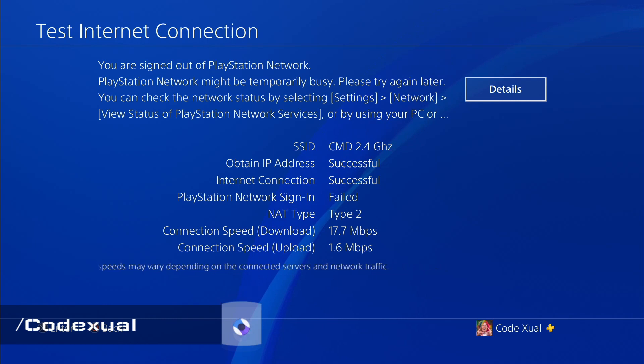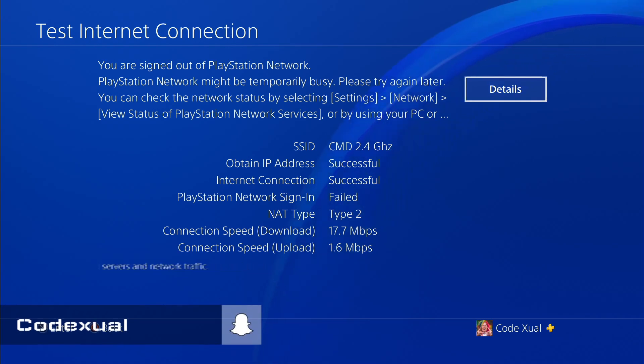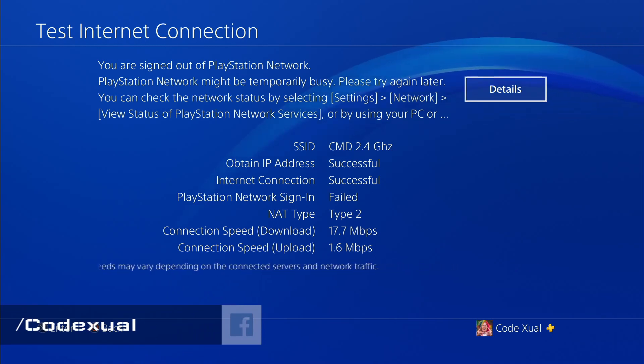The next thing I want to tell you about is the NAT type. NAT type 1 means you're connected to the internet. NAT type 2 means you're connected and there are no problems whatsoever — you have awesome gameplay. NAT type 3 means that you do have restrictions. If you ever get a NAT type 3, there'll be a link below to another video on how to fix that.